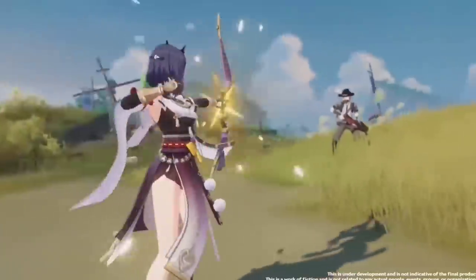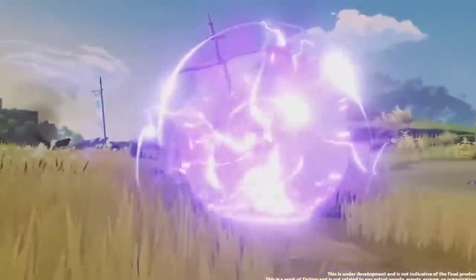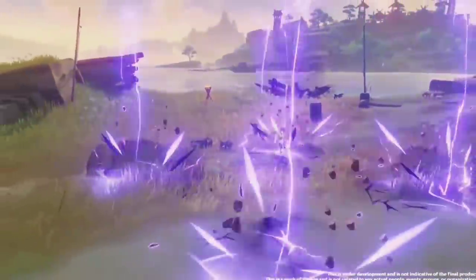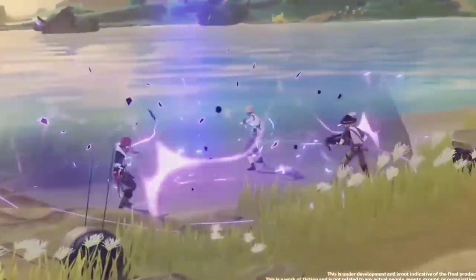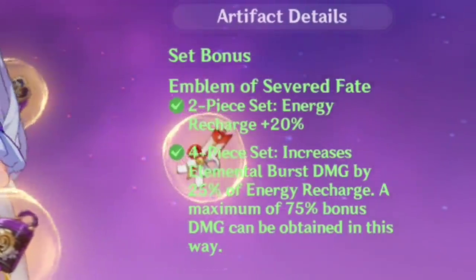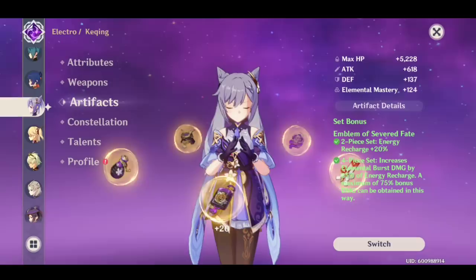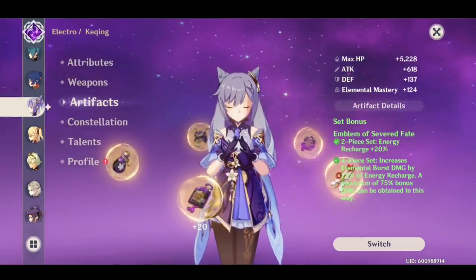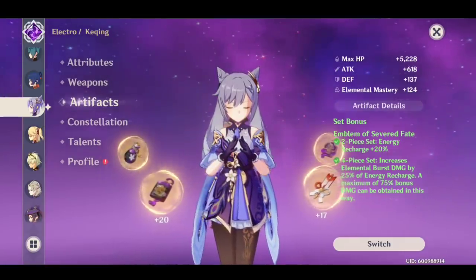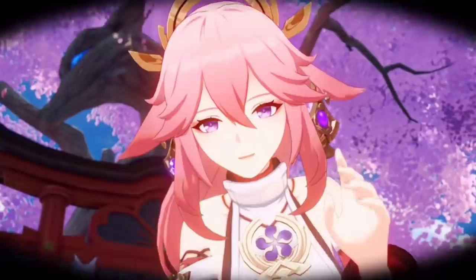Massive shout out to Louis and others in the stream today, helping me out. I had a lack of sleep the night before and I was having a hard time with the math. But if we take a look at the 4-piece bonus on my Raiden Shogun, because she does have the 4-piece bonus set — it increases elemental burst damage by 25% of energy recharge, and a maximum of 75% bonus damage can be obtained this way. The reason you want to aim close to 300%, if not nail it right on the dot, is because that is going to allow you to get the maximum 75% bonus damage from the 4-piece Emblem of Severed Fate artifact set.